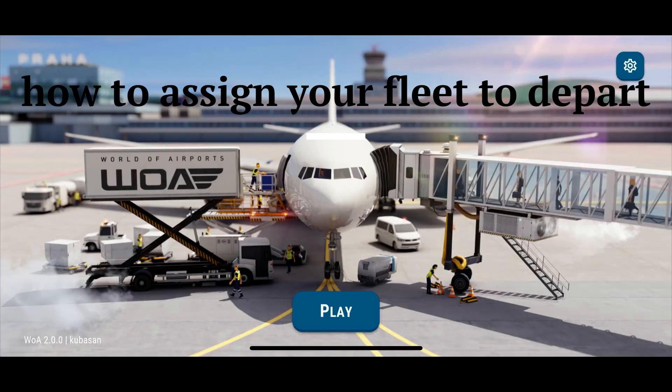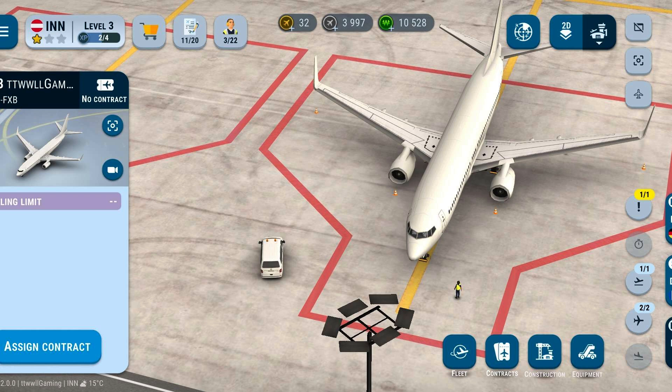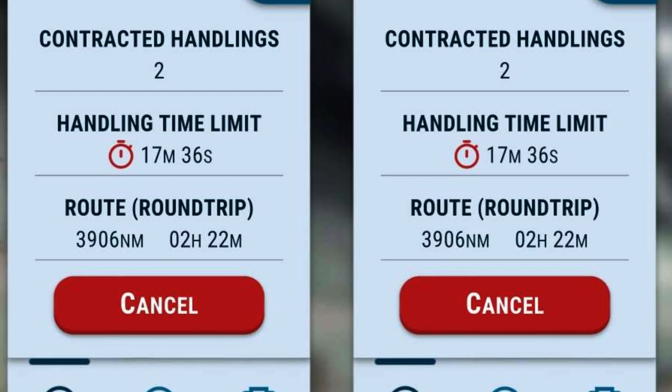How to assign your fleet to depart: To fly your fleet, first you need to wait for your planes to be parked in a stand, then assign a contract to a plane you own. Go to assign the contract and choose the airport you want to route your planes there. If you want to stop sending your planes, you can cancel the contract anytime on My List.